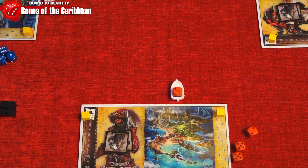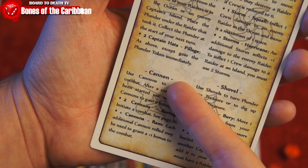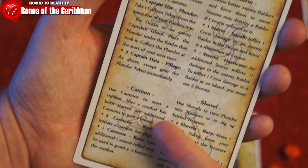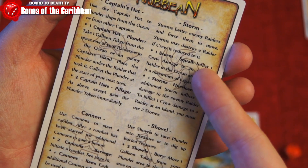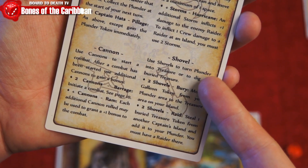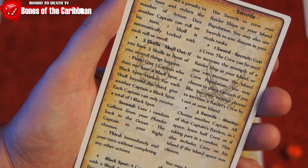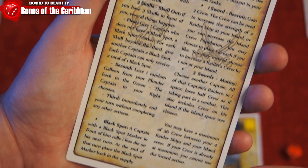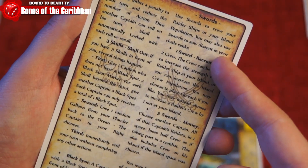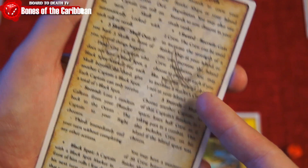A summary of the actions are also written on the summary cards. The captain's hat allows you to plunder and pillage. The cannons allow for combat with other captains. The storm can be used to inflict damage on enemy raider ships and crew. The shovel is used to bury your plunder or dig out a buried treasure on another island. The sword allows you to recruit or cause a mutiny on another player's ship. And finally, the skulls are simply bad and you want to avoid rolling these.